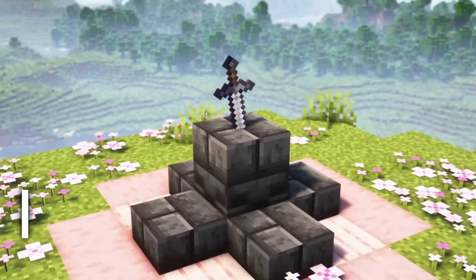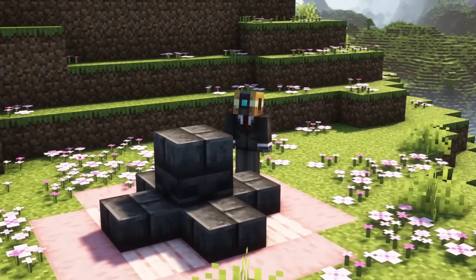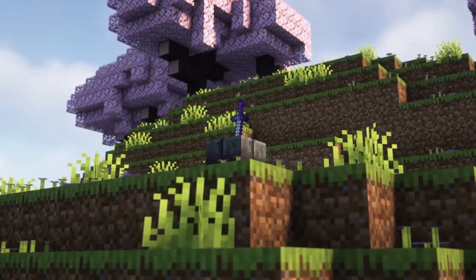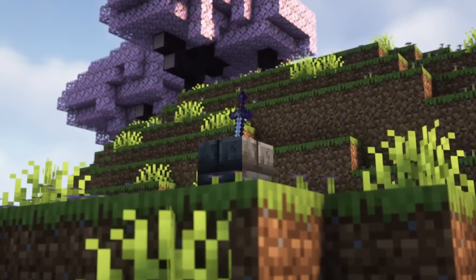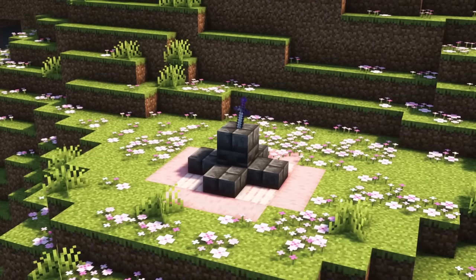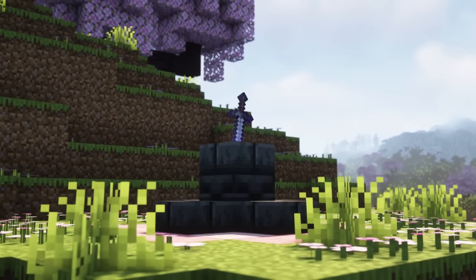The first mod on the list is Blossom Blade, and this is actually a super small and simple Minecraft mod, but it's still really cool and I love the feature it adds to the game. The mod has a new structure in the Cherry Grove Biome — an iron sword enchanted with Smite and Sharpness, stuck in a stone that looks like a small monument, and of course you can pull the sword out of the stone.